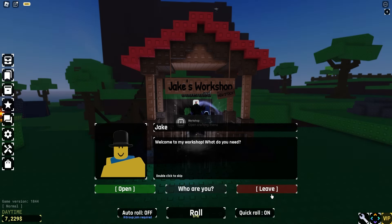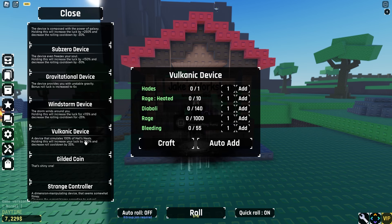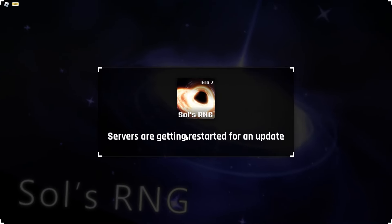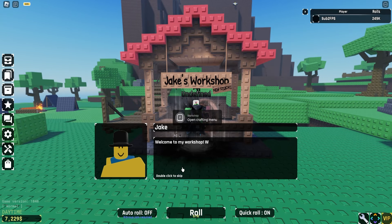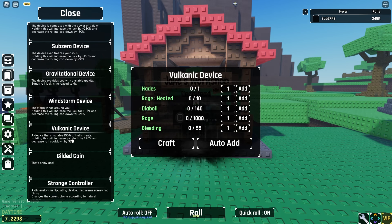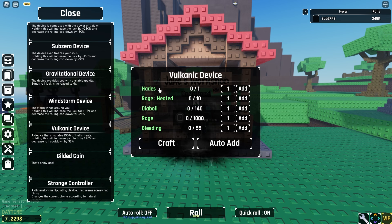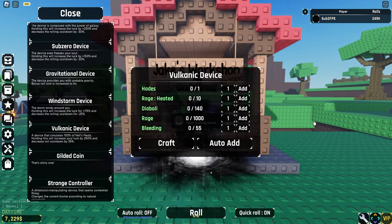Let's go ahead and check out Jake's workshop because there's a few new things. The new item we have is a volcanic device — a device that simulates 100% of hell's heat. Holding this will increase your luck by 290 and decreases roll cooldown by 35, but it requires really expensive stuff like Hades and Rage Heated. Hades is the most expensive and obviously a very hard aura to get.